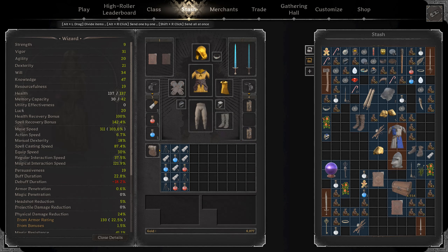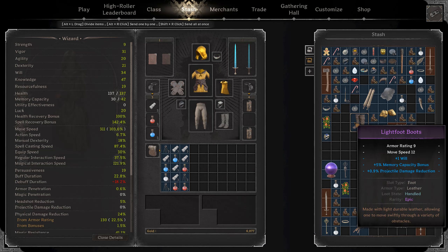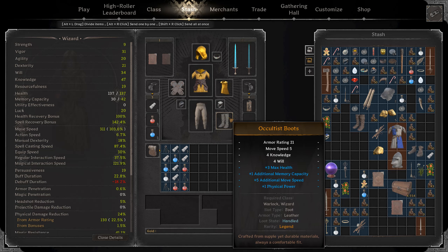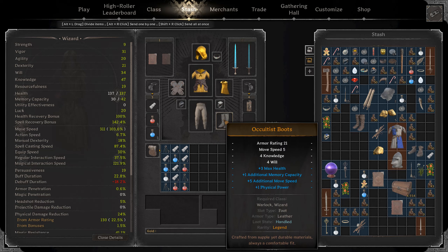Let's get into the different slots and what you want to prioritize in terms of items to use. For the boots, I'm going to start off with the occultists. These are now, in my opinion, depending on what you need the most, probably going to be your go-to. It used to be light foots were good, but now really you can achieve good move speed. Keep in mind you're dropping eight stat points for around a two movement speed boost. I can roll five additional move speed on this and get to 10 movement speed.